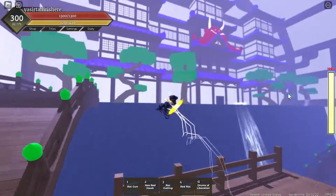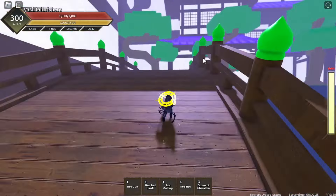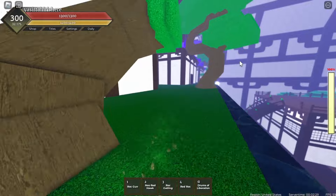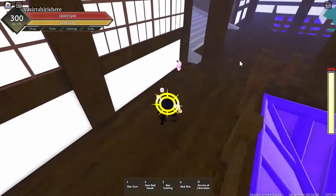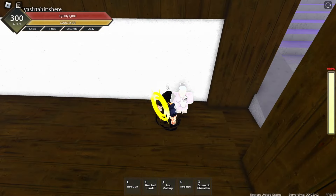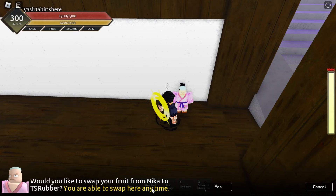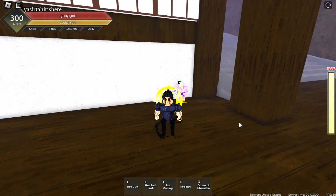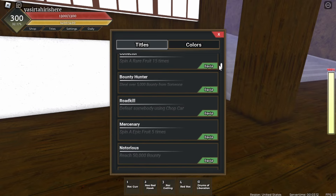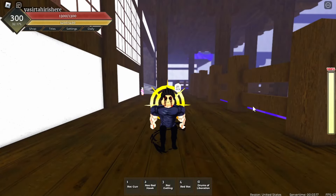Keep following me — the Momonosuke NPC to evolve your fruits should be up here. Climb up this ladder and here is the Momonosuke NPC. If I click on him, it says 'Would you like to swap your fruit from Nika to Timeskip Rubber? You are able to swap here anytime.' That's because I already maxed Timeskip Rubber and evolved it to the Nika fruit. For you, it'll show a bunch of dialogues — skip through them and at the end it will tell you what you need. Most likely: reach level 300 which is max level, solo the Kaido Boss with the fruit five times, and get 30 titles.